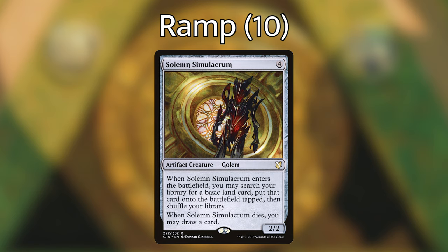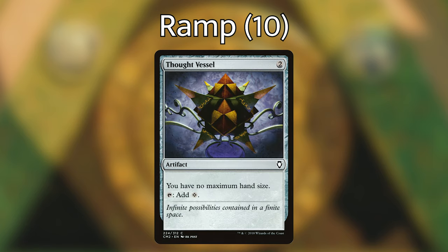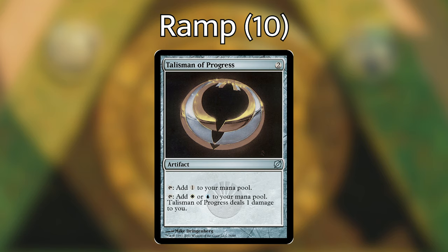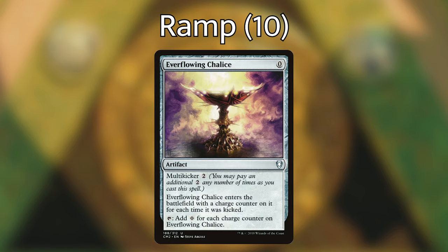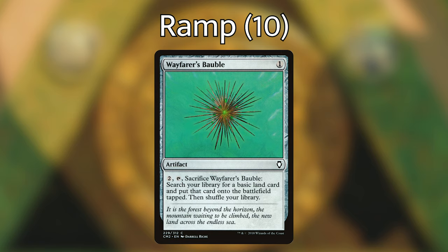Next up, we're playing a bunch of mana rocks: Sol Ring, pretty iconic, taps for two. Azorius Signet — we can pay one and add a blue and a white to our mana pool. Thought Vessel gives us no maximum hand size and can tap to add one. Talisman of Progress can tap for a colorless or white and blue, but it deals us one damage. Everflowing Chalice — we can kick it and each time we kick it, it enters with a charge counter and taps equal to the number of charge counters. Fellwar Stone taps for one mana of any color a land an opponent controls could produce. We're also playing Wayfarer's Bauble — for two mana we can sacrifice it to search our library for a basic land and put it right into play.